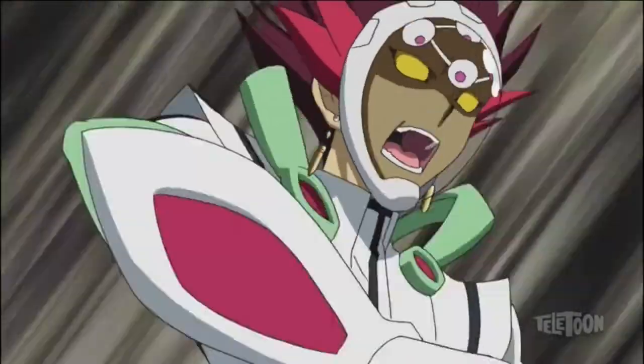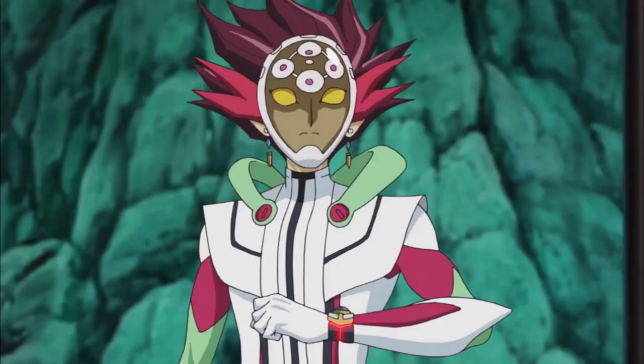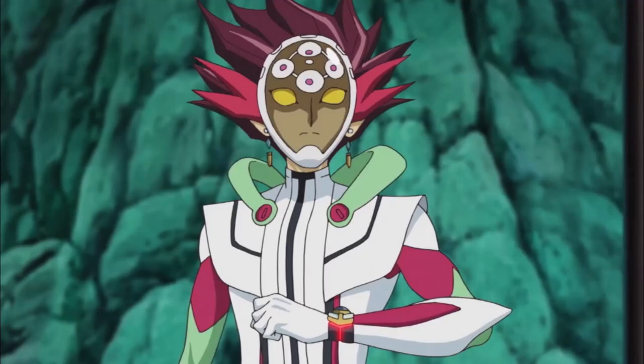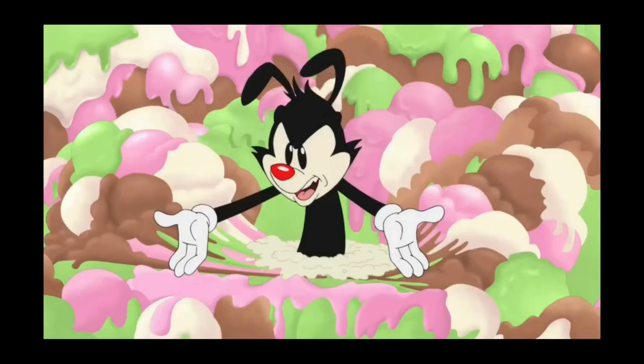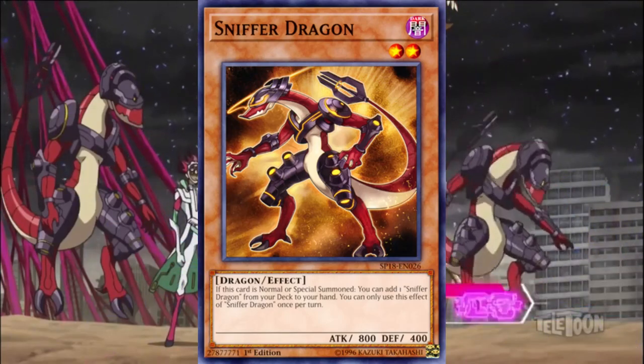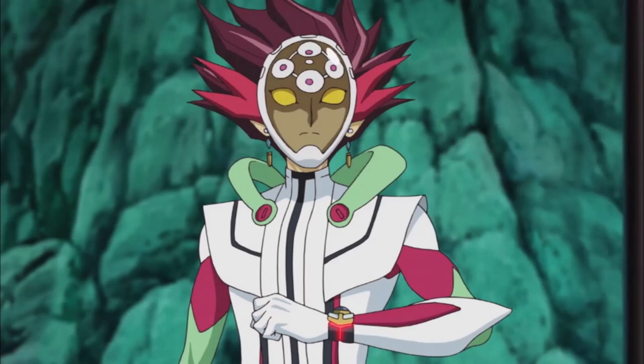It is my turn. Since you have a link monster on your field, I can summon my Gateway Dragon. By activating its special ability, I can then summon another dragon straight from my hand as long as its level is four or lower — Sniffer Dragon! And Sniffer Dragon's ability sniffs out another copy from my deck, which I also summon. I set Gateway Dragon and my two Sniffer Dragons in the link arrows.